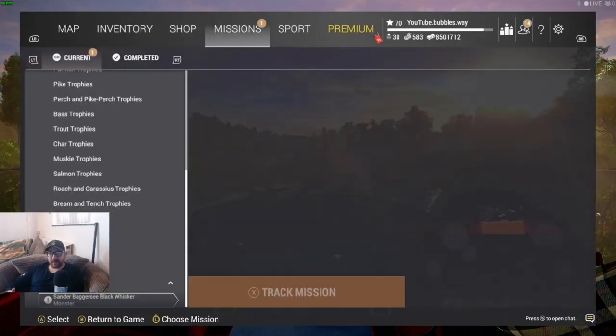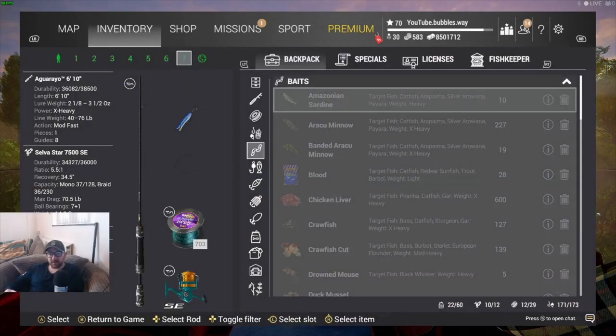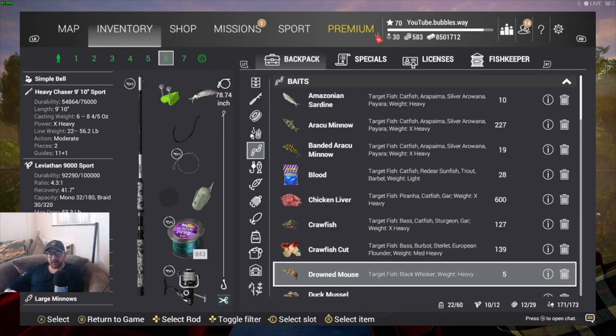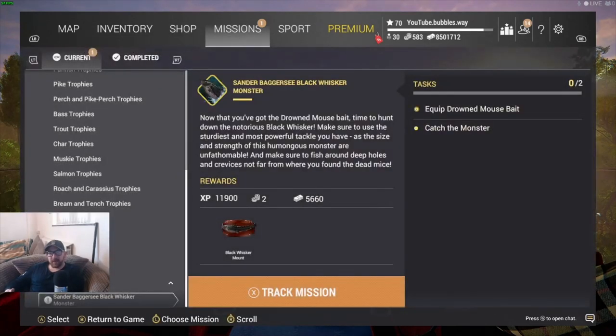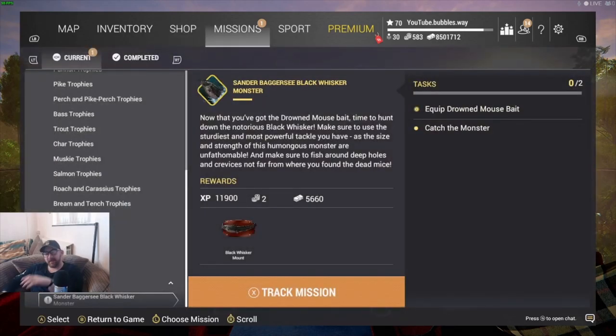So we go in here, we look at the mission — we now have this mission which is to equip the Drowned Mouse bait which it gave us. I don't know if it put it into my inventory or home storage, but it's right there so I don't even have to leave and come back. The XP is actually pretty decent — look at that, 11,900 XP. I don't think I've ever seen that much on a mission before. And 5,660 cash — pretty good cash — and 2 bait coins. I'm going to do that mission so keep an eye out, that video will be coming tomorrow.